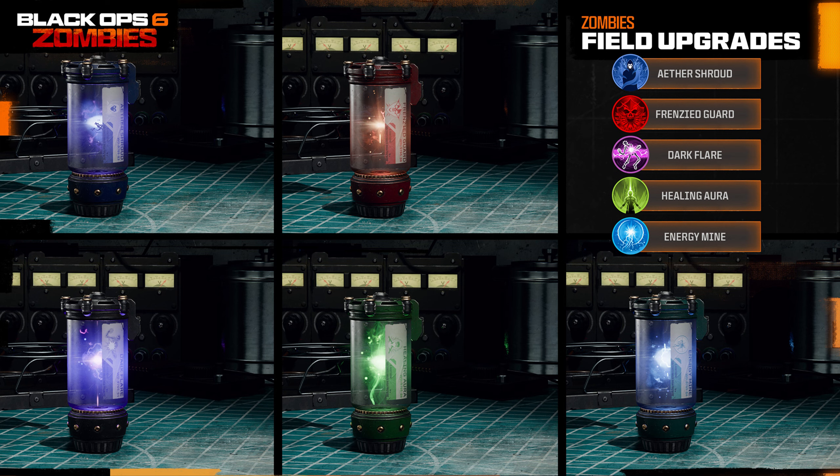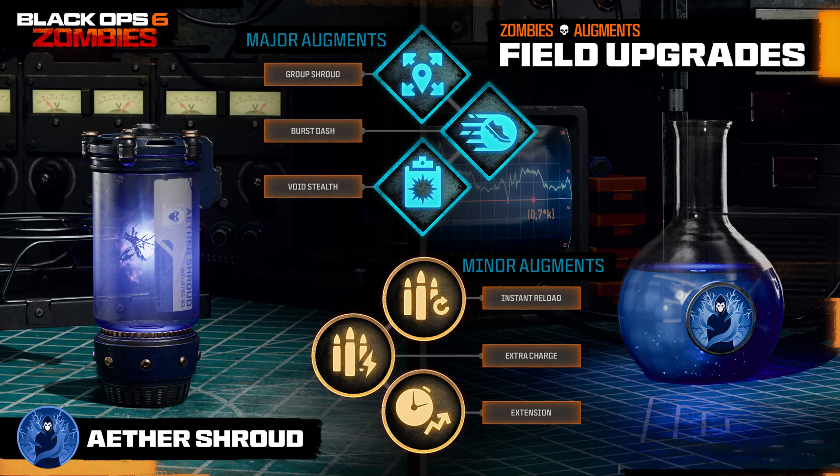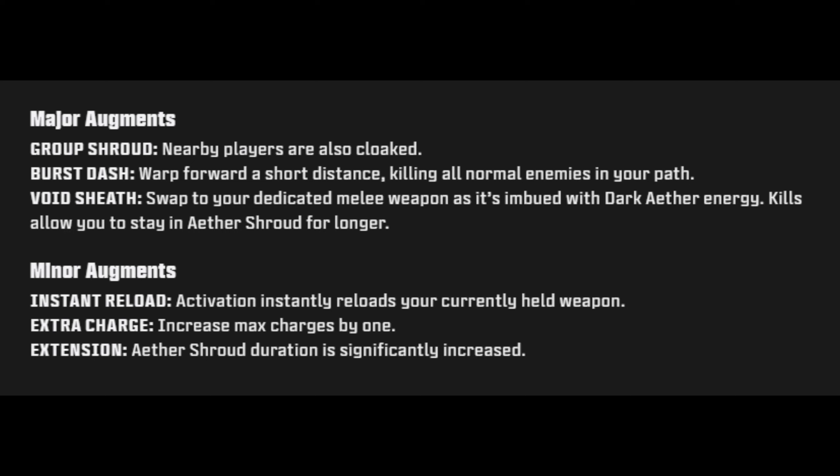Now for the five field upgrades and their augments. First is Ether Shroud, available at level 47 — phase into the dark ether and become temporarily hidden from enemy detection. Major augments: Group Shroud — nearby players are also cloaked; Burst Dash — warp forward a short distance, killing all normal enemies in your path; and Void Sheath — swap to your dedicated melee weapon imbued with dark ether energy, with kills allowing you to stay in Ether Shroud longer. Minor augments: Instant Reload — activation instantly reloads your currently held weapon; Extra Charge — increase max charges by one; and Extension — Ether Shroud duration is significantly increased.